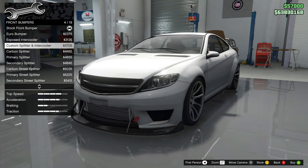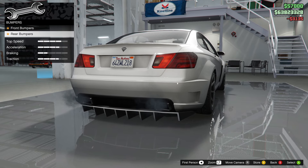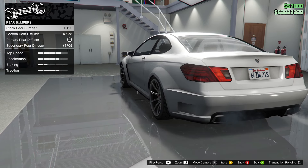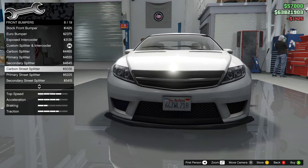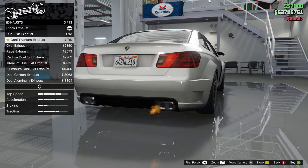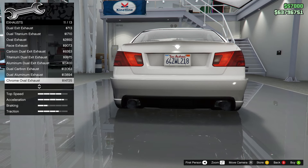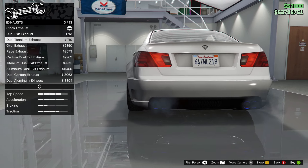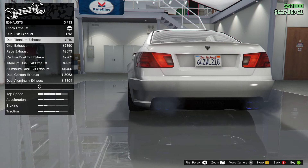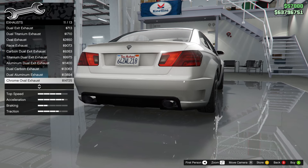Now we've got even more options, which is a really nice touch and I'm quite happy about it. We're going to stick with the custom splitter and intercooler, and go with a carbon splitter — more tasteful. We'll go with engine upgrade level four. Now we have tons of exhausts to pick from. I've always really liked the dual titanium exit exhaust on these Shafters, but I already did that on my normal Shafter, so on this one we're going to go with the dual exit exhaust — keep it classy.